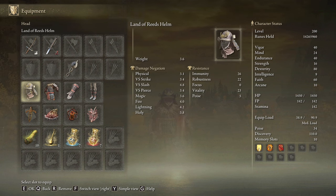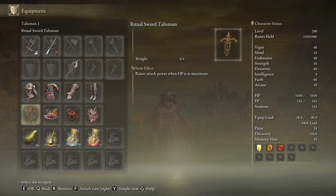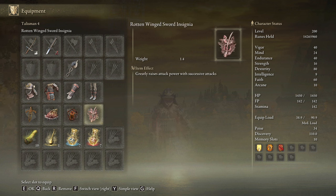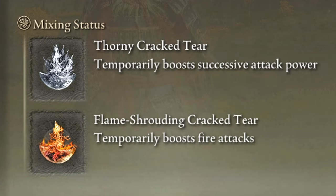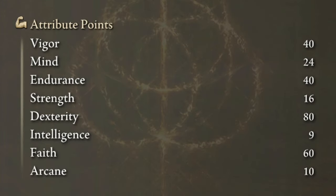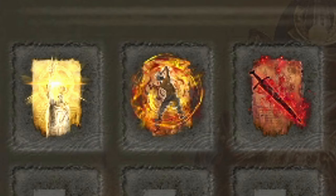You can choose any armor you like, but the traditional Land of Reeds set is the best looking armor for this build. The greatest talismans for this warrior are the Ritual Sword Talisman, the Shard of Alexander, the Lord of Blood's Exultation, and the Rotten Windsor Insignia. A very strong alternative for any talisman is Millicent's Prosthesis. In our Flask of Wondrous Physic we are going to use the Flameshrouding Cracked Tear and the Thorny Cracked Tear. To shred bosses with this build we need Vigor and Endurance at 40, Dexterity to 80, and Faith to 60. Golden Vow, Howl of Shabriri, and Bloodflame Blade will be our main buffs.